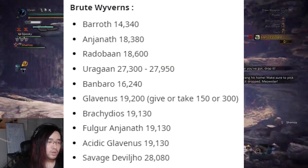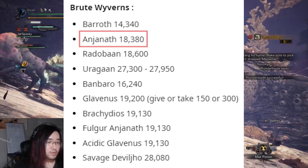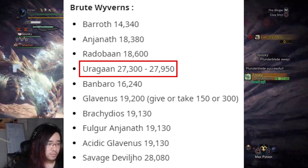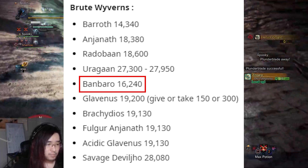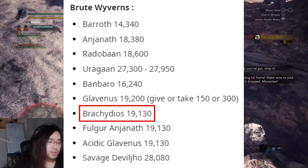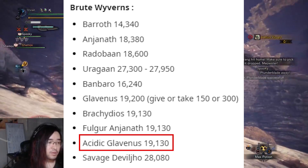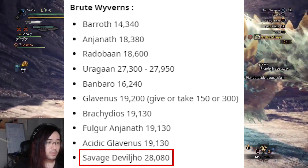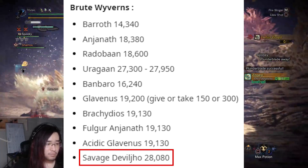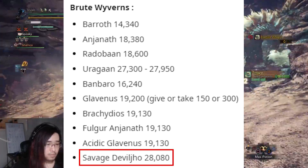Moving on to Brute Wyverns: Jyuratodus has 14,340. Rathalos has 18,380. Radobaan has 18,600. And Brachydios has 27,300 to 27,950, which does line up with our personal testing. Barroth has 16,240. Banbaro has 19,200. Deviljho has 19,130. Furious Rajang also has 19,130 as does Glavenus. And finally, the large-map-chasing Banbaro gets 28,080 HP.